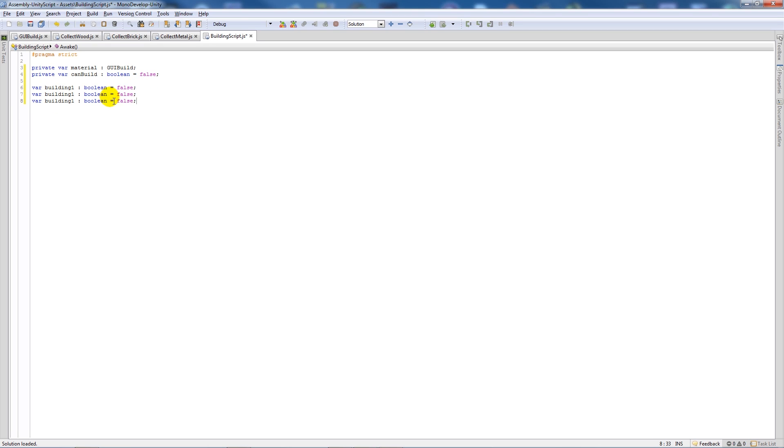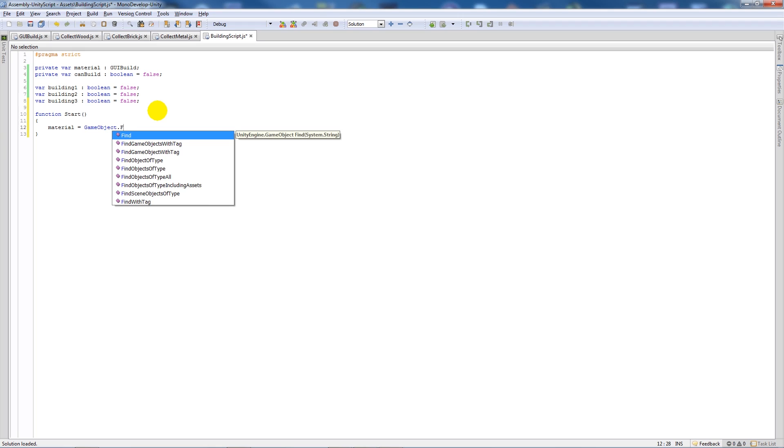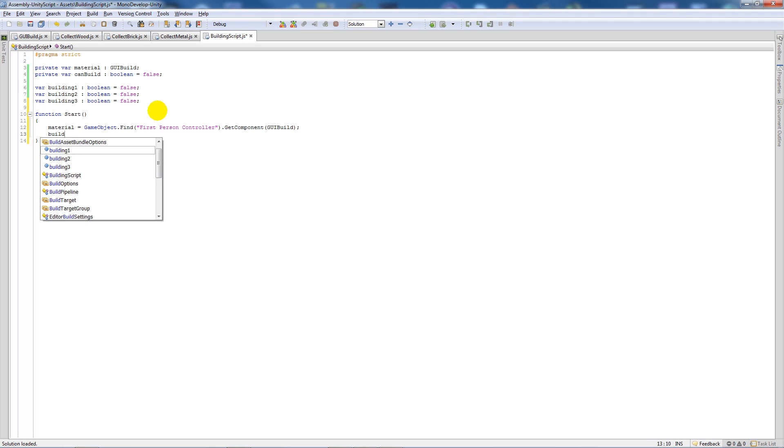In function Start, we set material equal to GameObject.Find('First Person Controller').GetComponent(GUIBuild). We also set buildingOne equal to true so we can build the first stage of the building. Then we write OnTriggerEnter with col colon Collider — if col.tag equals 'Player', set canBuild equal to true and add a Debug.Log saying 'We are in collider' so we know we're inside it.